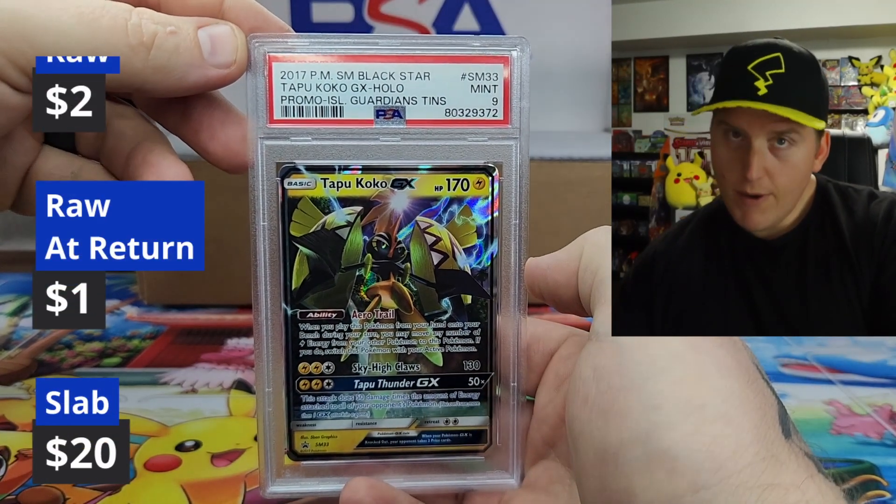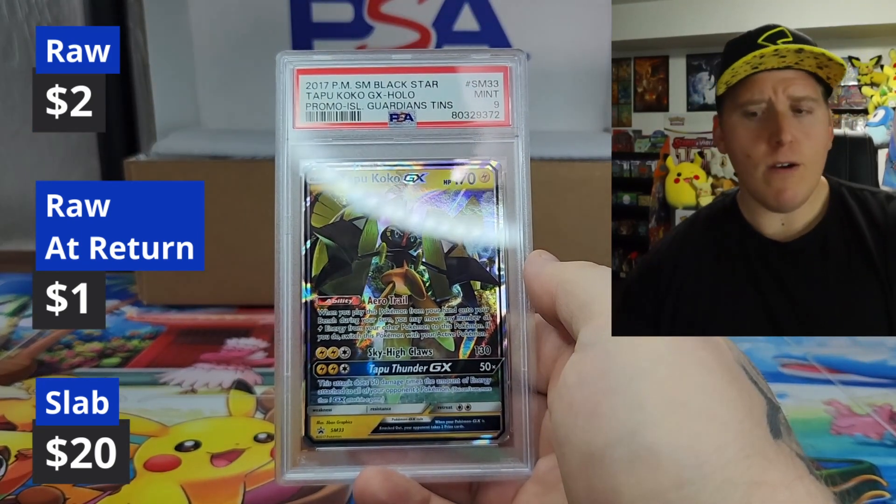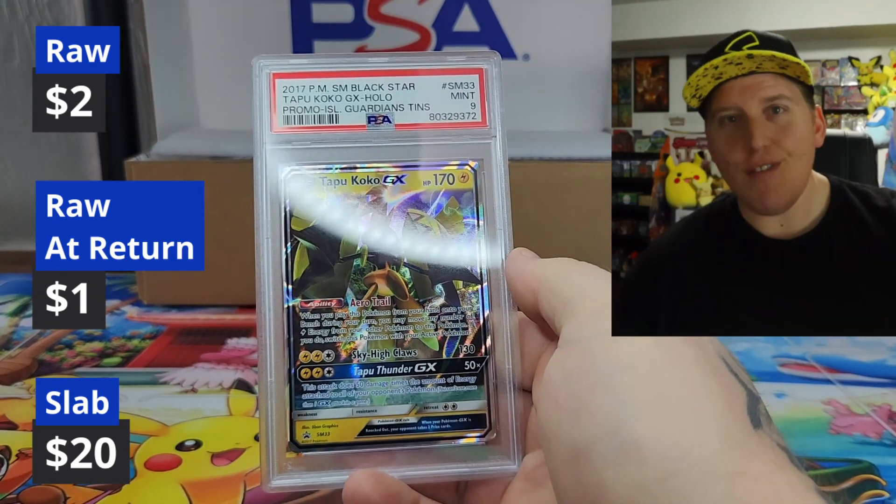Tapu Koko — another Blackstar promo. A nine. And again, not a big flashy card, but we'll have values on screen as well.